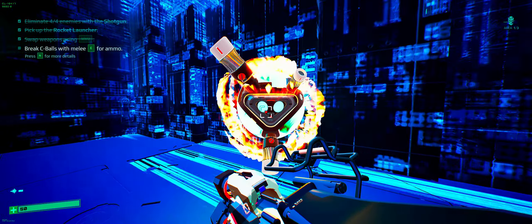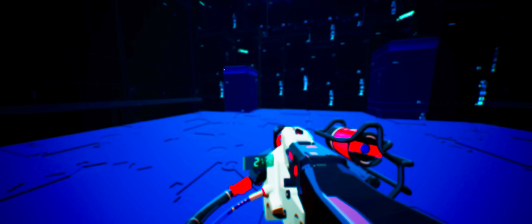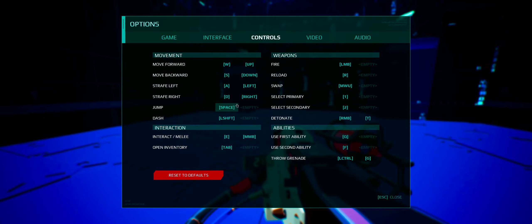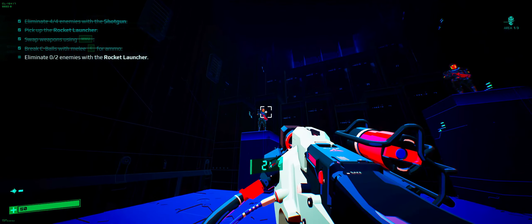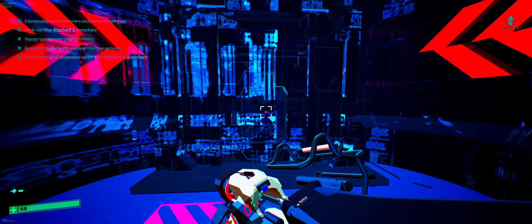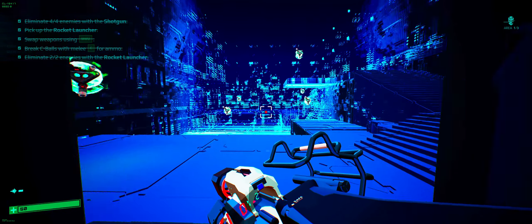Break C-balls with melee, E for ammo. I'm just gonna change that real quick because in this household we believe in back mouse button as melee. Weapons. Abilities. It's middle mouse button by default.